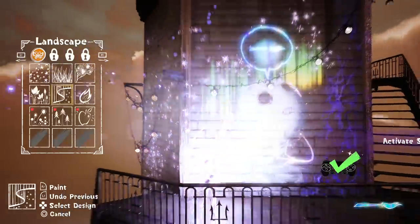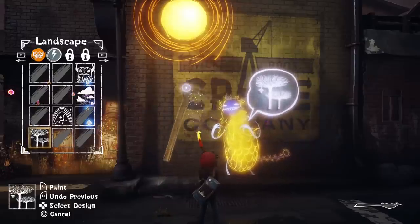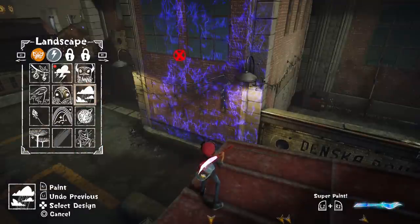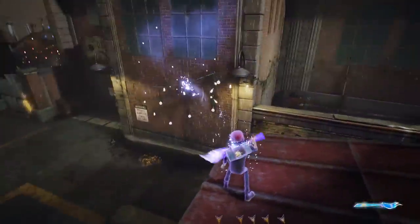There's also the enhanced super paint, which is used to cleanse walls littered with darkness. It comes in limited supply, and to refill it you need to draw things your genies request. It's a nice idea that emphasizes the power of the darkness, but it ends up feeling like a minor annoyance when you need to go back to refill it.